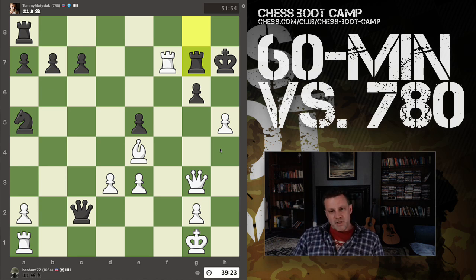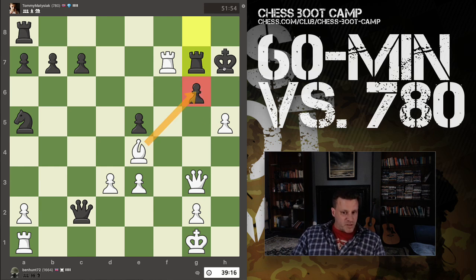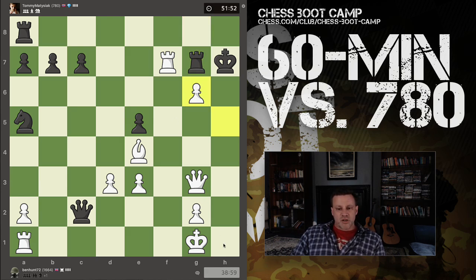Now I smell blood — I'm trying to figure out: can I win the game in short order? Bishop takes is attractive with check. Pawn takes also defends the rook and comes with check. I like pawn takes — it also opens up the whole h-file. If the king goes here, I have queen there check. Then the king has to go here, and I can take the rook on the next turn. So now we have many options to consider carefully.